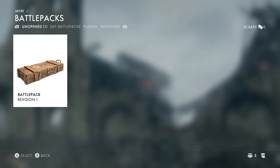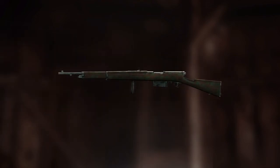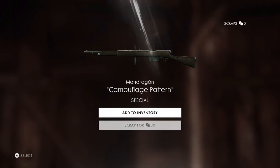We have got the final one of our little opening today. Let's see if we can get another orange one — we want another legendary, please. Oh no, I do not think it was. No it wasn't. We have got the Mondragon once again, but it is not a special like the legendary one we were looking for. But we got the camouflage pattern. We can scrap this one for 30 coins as well. Let's go ahead and add this to our inventory.